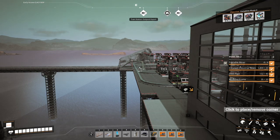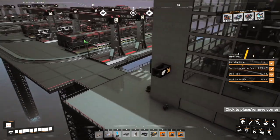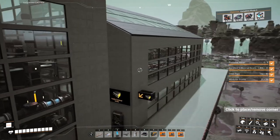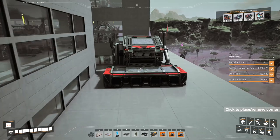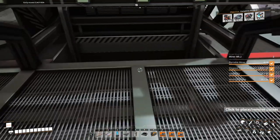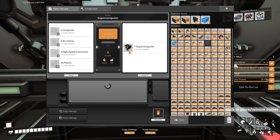In order to do that I need supercomputers, which if we have a quick look at the recipe here - supercomputers need computers, AI limiters, plastic, and high-speed connectors. Now we've already got computers coming through here, so we'll need to supply AI limiters and plastic - that's two more slots on our train.